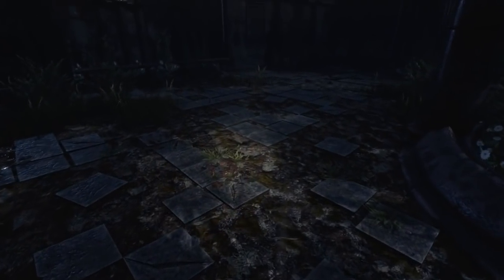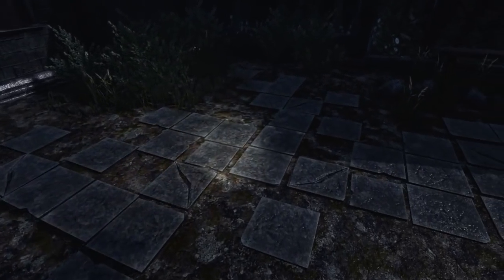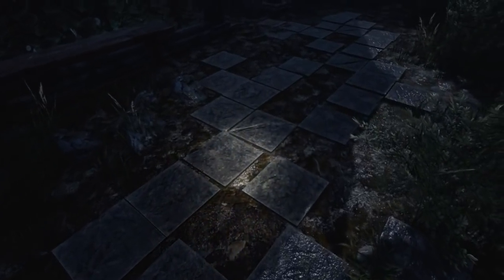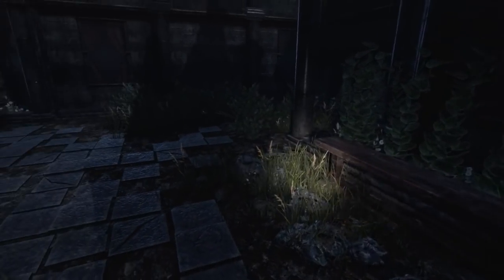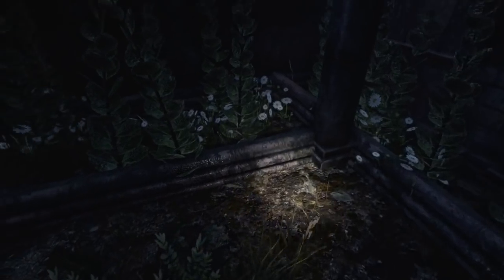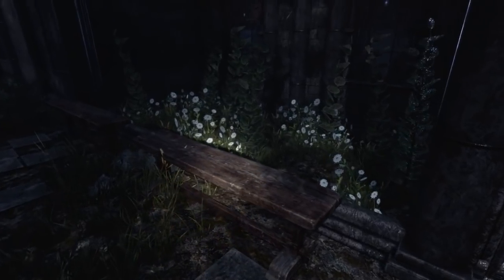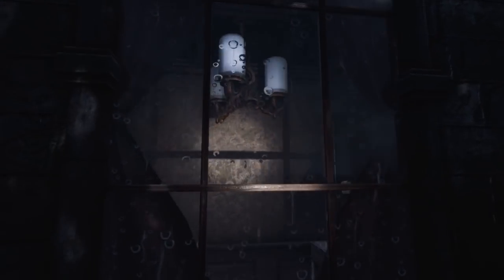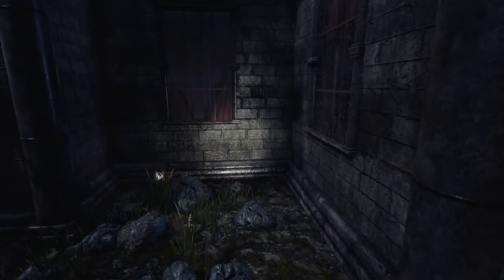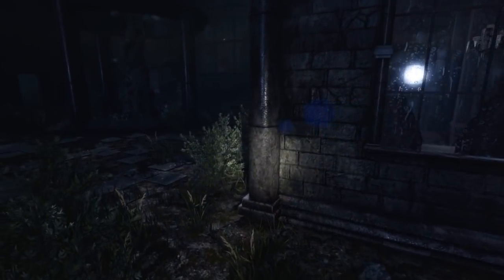I'm not seeing too much really, unless there's something on the floor — I haven't really been looking down too much. A few cracked tiles, but I don't think that's a clue for anything. Could be — let's not rule it out. No luck so far. I don't suppose I can open any of these windows and just climb in? I guess not.